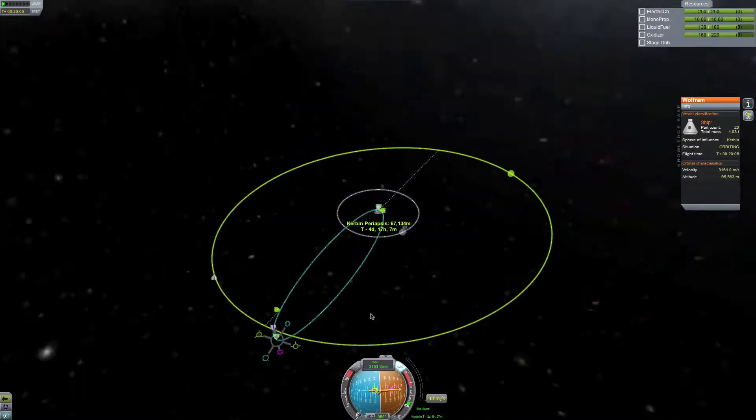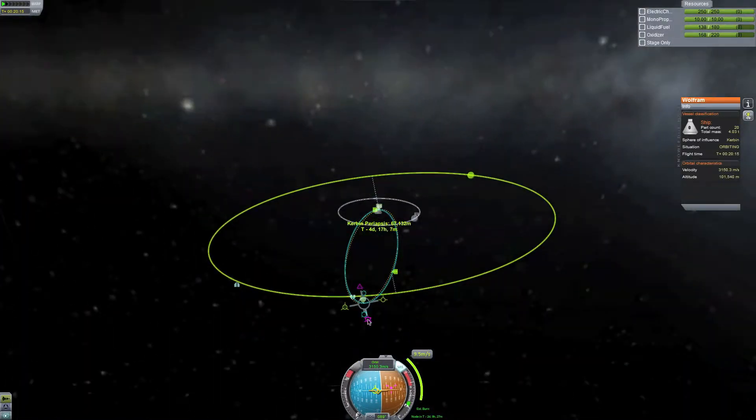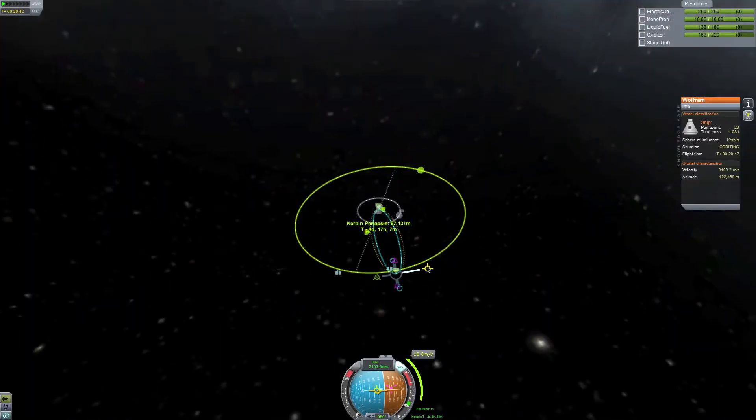When I have my apoapsis, I'm going to want to change my inclination. Do I want to go southward? No, I want to go northward. Change that. And then prograde — I want to get this a bit closer onto my apoapsis, and then I'll prograde.